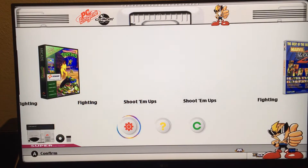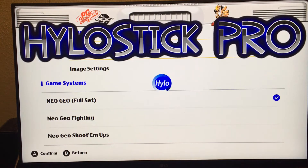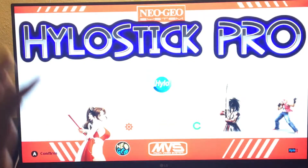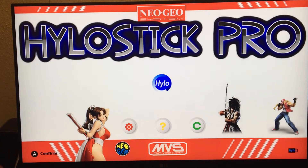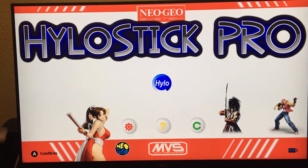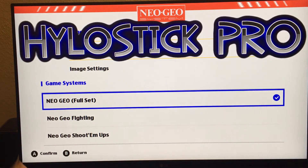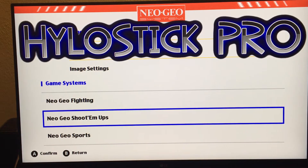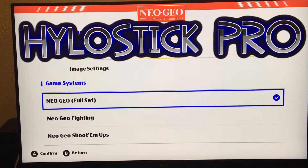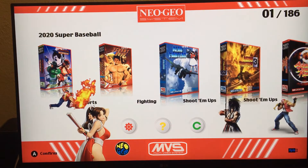If you want to know how I put it together — the details, the steps, and everything — it's on the video behind this, so go ahead and look at it. Remember, whenever you're going to add anything new, please go back to the original setting. When you press settings, select the first one you see — don't go to the second or third one, select the first one. Then power it off — that's your best bet.